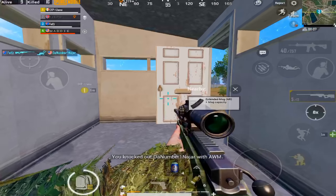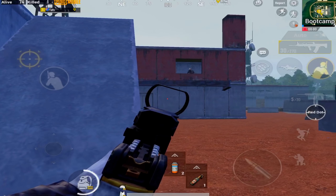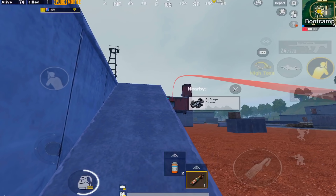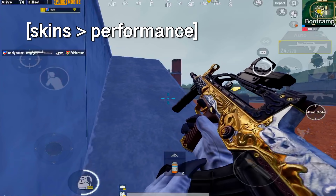AWM — one of my favourite guns in the game. So once again we're back in Boot Camp. Using the QBZ — I don't know how I feel about this gun honestly. The skin's dope, so that's probably the only reason I'll use it. I light up that guy down there.